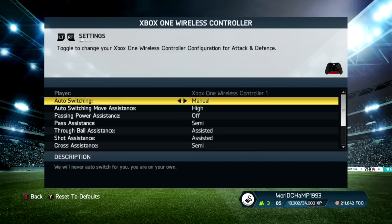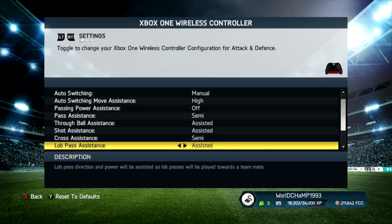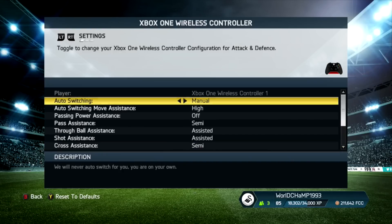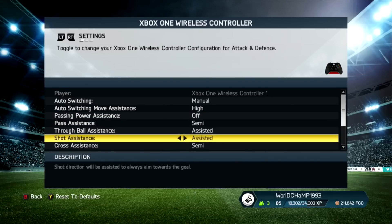The first thing you need to do is make sure your settings are set correctly. I'm not 100% sure if there's a specific setting that needs to be changed, but if you have them set to manual then everything is going to be a hell of a lot more complicated. So these are my settings — set them to something similar to this and they should work. Shot assistance is probably the main one and it should be set to assisted.